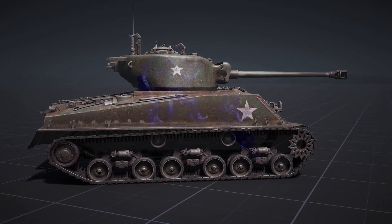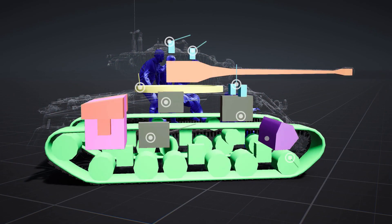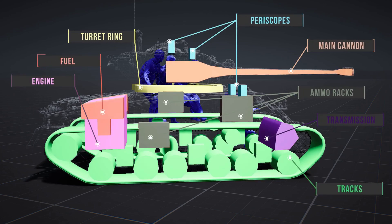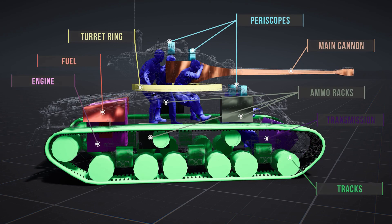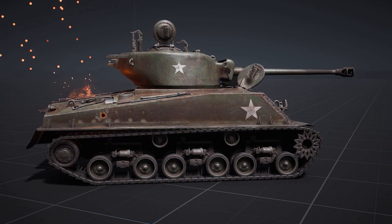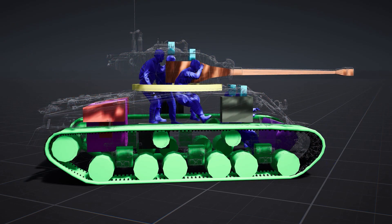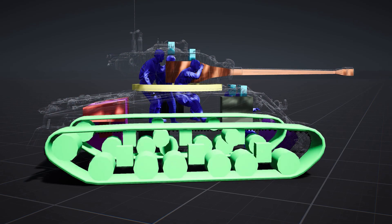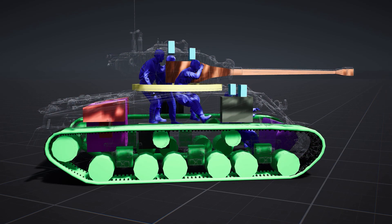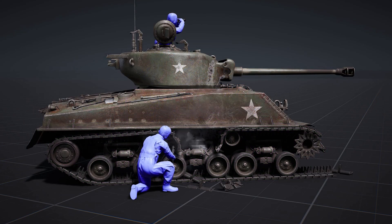Post Scriptum has a module damaging type of system in which you have to hit each module independently. If you destroy some modules, you could actually completely disable the tank. Those modules could be obviously terminal or not, so it's not the same hitting the tracks or hitting the turret. That could disable the tank completely, or you could hit the tracks and repair it like you do in Squad.